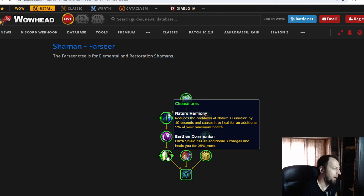There's a defensive node that reduces the cooldown of Nature's Guardian by 10 seconds and causes it to heal for an additional 5% health — great passive defensive value. Then Earth Shield gains three additional charges and heals for 25% more. My question for Restoration is: does 'heals you for 25% more' apply when you cast Earth Shield on somebody else? If so, that's potentially overpowered. But I suspect it's only for yourself, making it a defensive node. As Enhancement, I run Earth Shield on myself on hard encounters and it heals for a little bit, so it's an okay defensive talent.